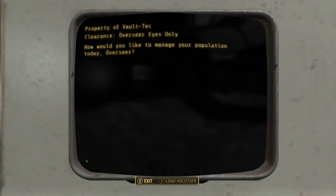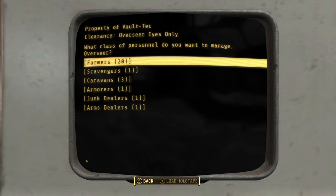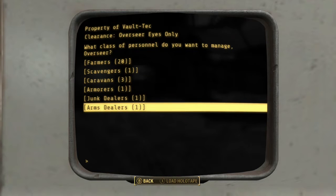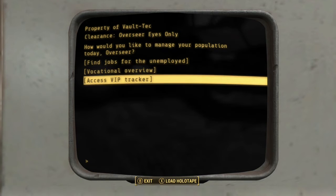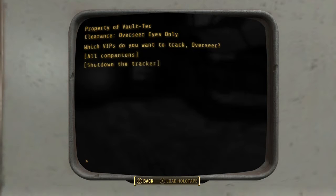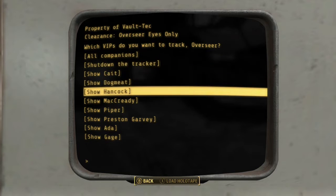This is a pretty handy device — it lets you manage settlers without going to find each one individually. Instead of showing them how to farm or whatever, you can control all of that from here. It really helps. By default people will farm if they're there long enough. You can also track your people from here.